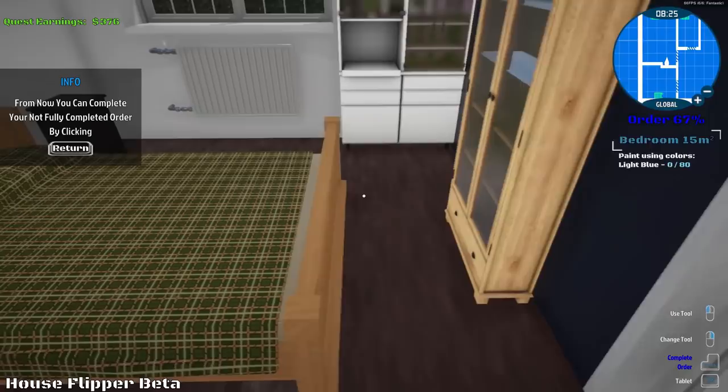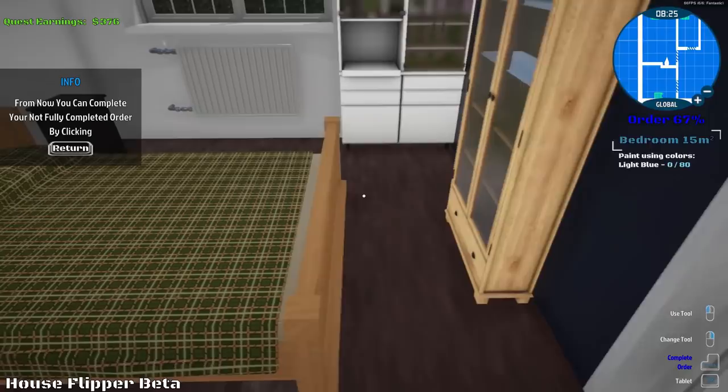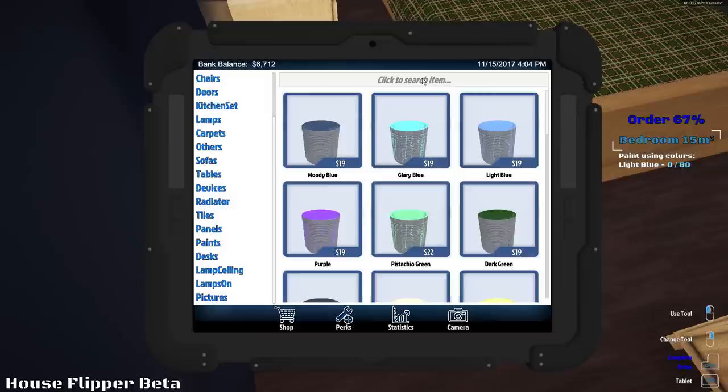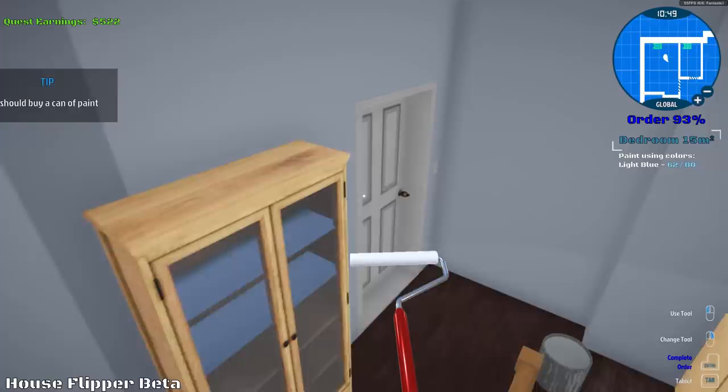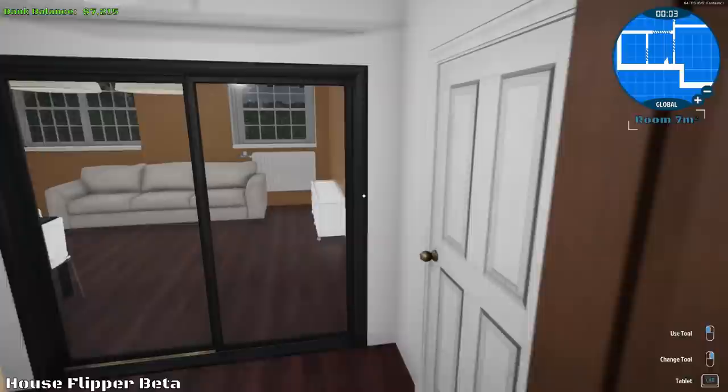For the last thing, we got to go in here and we have to paint this bedroom a light blue. I could do that, right? Maybe. Paint a light blue. This should be quite a bit of money here alone. There we go — that's perfect. We did a pretty good job. Let's go home. We have $7,000 — so that means we can now buy a house!